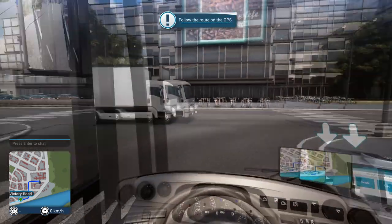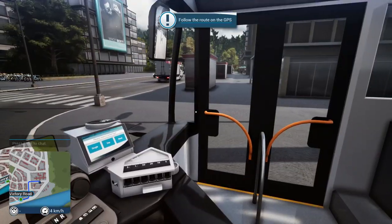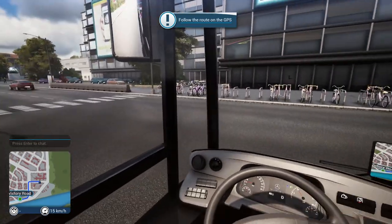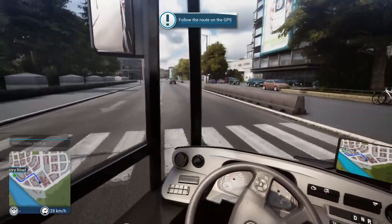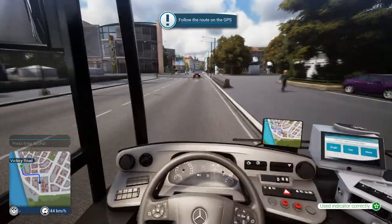I guess we gotta follow that route, and we're gonna learn about a little surprise. Obviously this is a bus simulator — I don't know, is this a four-way stop? But this is a bus simulator, obviously we need to do our best to obey the laws of the road, and I think there's like a point system. Yeah, there you go — use indicator correctly. So if you do the right things you get rewarded.